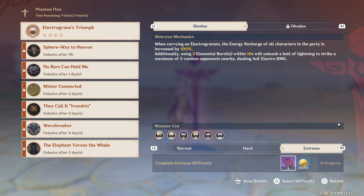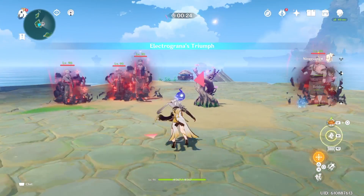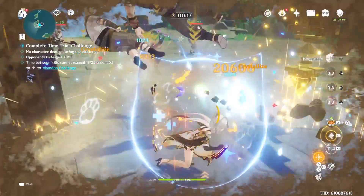Alright, I'm going to go ahead and do the Extreme difficulty for y'all right now. Defeat 25 opponents within 180 seconds, time between kills cannot exceed 25 seconds, and no character deaths during the challenge. I'm going to carry the Electrogranum — it's going to increase my Energy Recharge by 100% thanks to the mechanic right now.